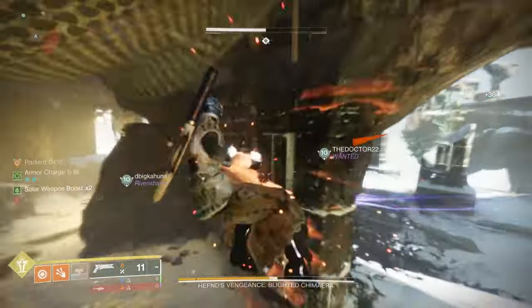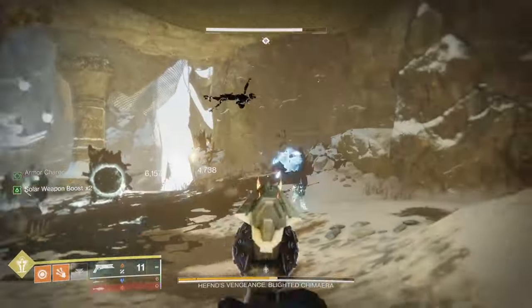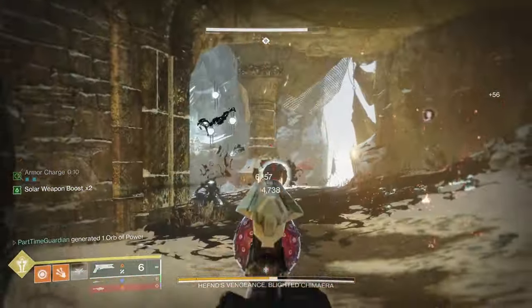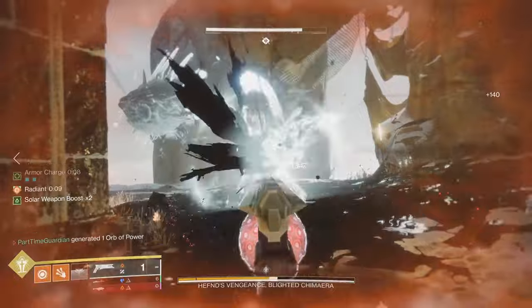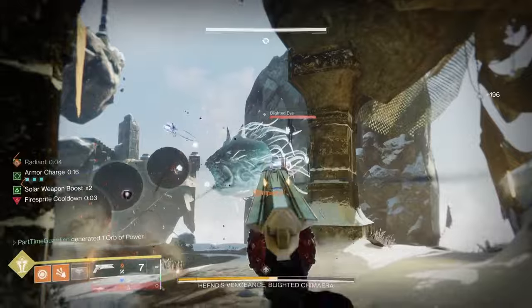First off, you'll kill adds like any encounter within Destiny. You'll notice when you're on the arena that there are a bunch of blights. You should continue to kill those when you get an opportunity — use grenades, use Wither Horde, or Sunshot as used in this video — just use whatever you have to kill those as opportunities arise.